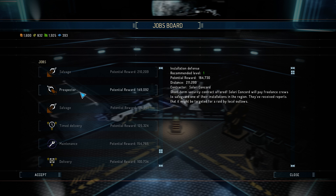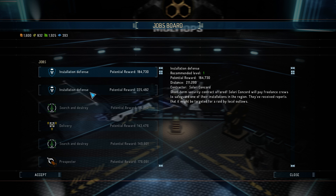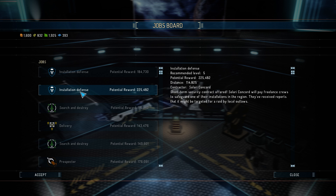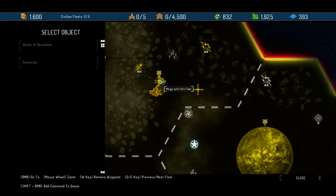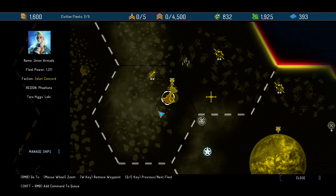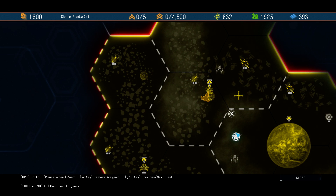Installation defense is kind of nice — let's do an installation defense here. This one here, recommended level 5, should be fine. So we have this ship here, the Winds of Desolation — join our fleet. And then we will go right there once she joined us.